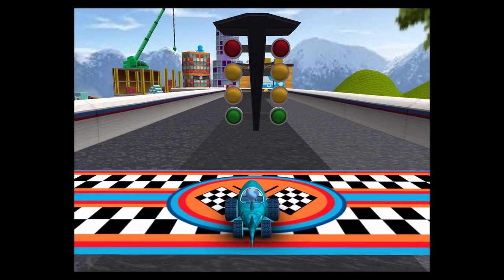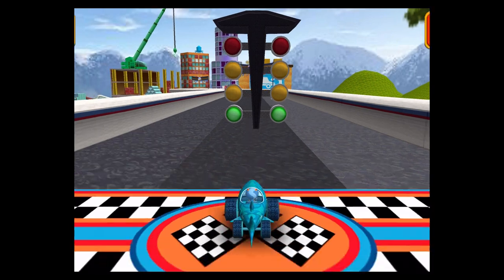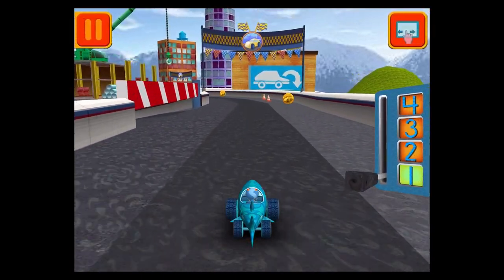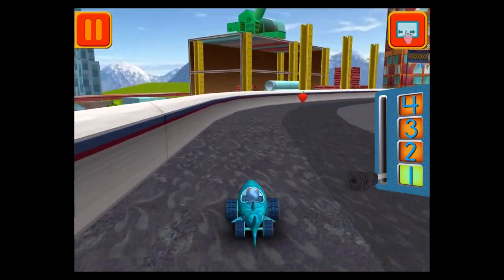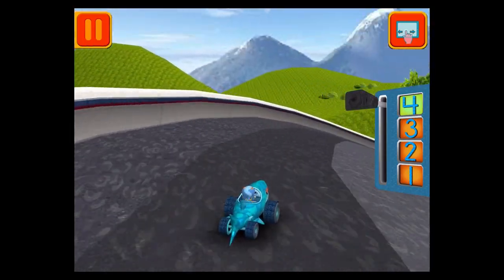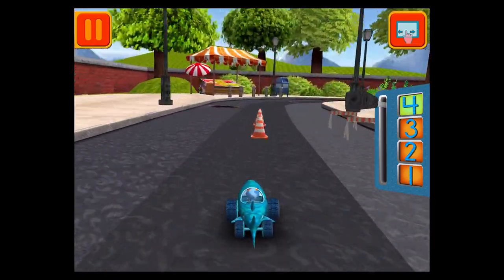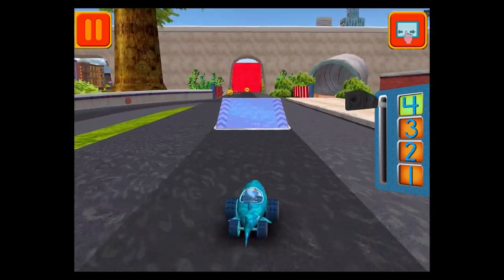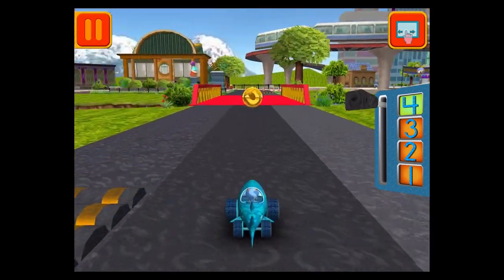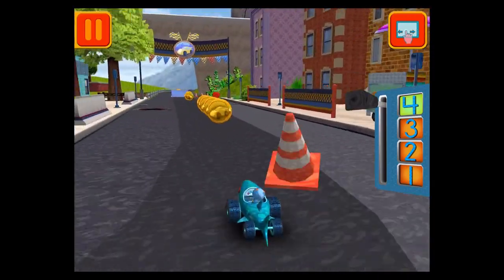It's time for the big race. Collect coins to earn special prizes. Watch out for things on the road that can slow you down. Swipe left or right to change lanes. Great coin collecting, Umi Friend! Move this lever to speed up or slow down. Tap your car to see it do something cool. Better steer around those — they can really slow you down.